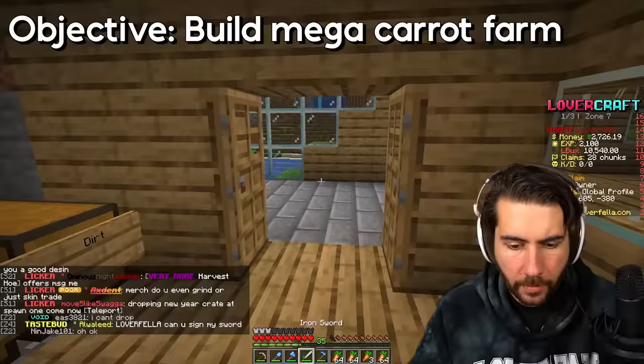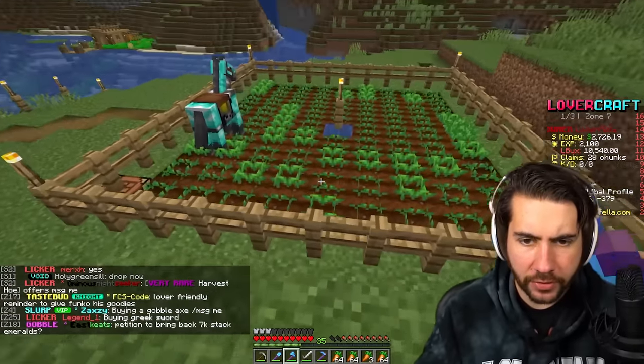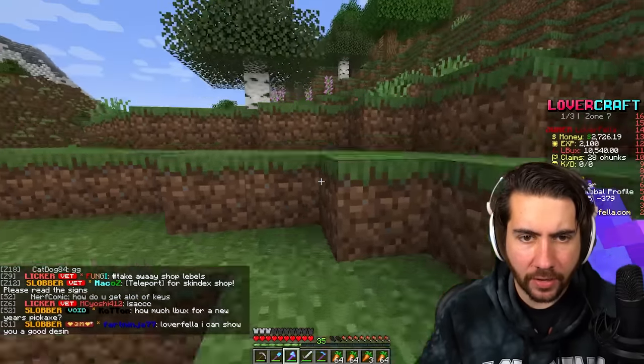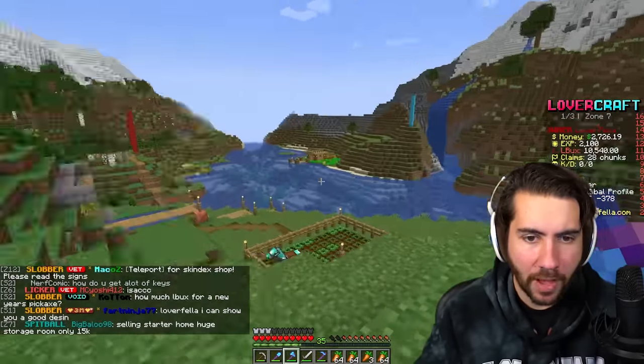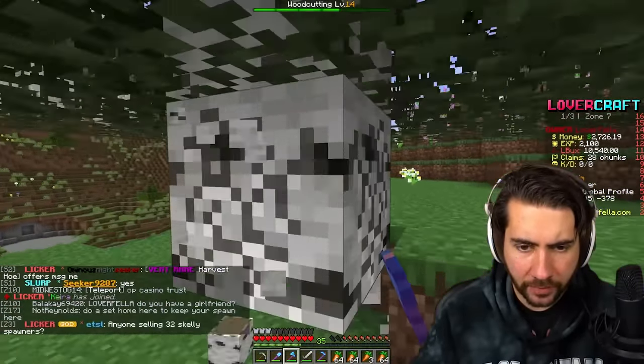I'm going to make Mega Carrot Farm. Let's go grab some wood. I would like to create this as a much taller design, but I feel like it needs to be longer as well. We're going to go ahead and climb up here and see if I can design this and make it extremely powerful. We'll work on the looks later — for now, we're just going to focus on getting maximum productivity out of this.